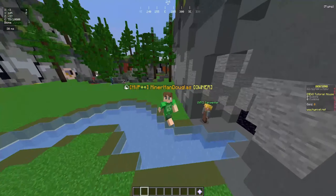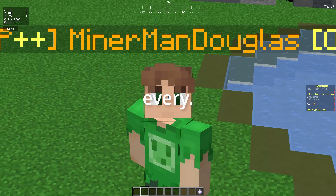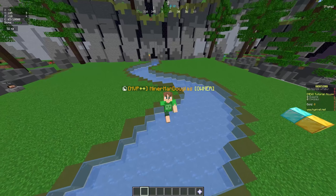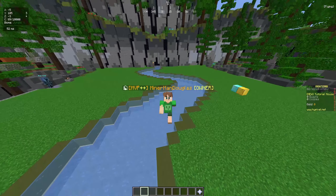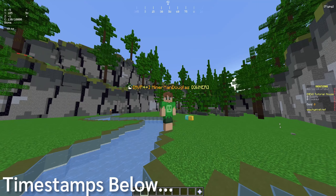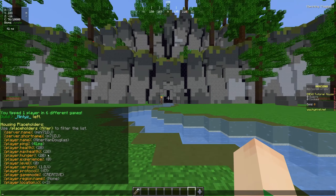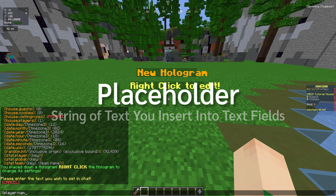There are over 40 individual placeholders in Hypixel Housing as of now. Some are easy to understand, but what is up with random ints? And do we even want to talk about date units? In today's video, I'll be going over every single placeholder, their syntax, and every single one's main use. Not all of them are going to have a specific use case, but I'll try my best to cover each one. Feel free to use the timestamps in the description below.